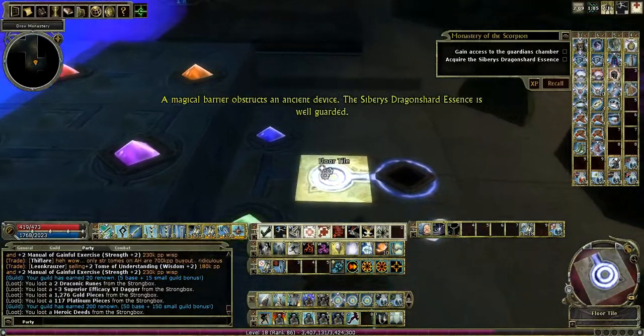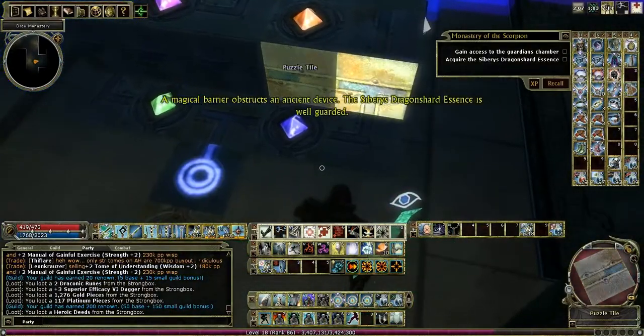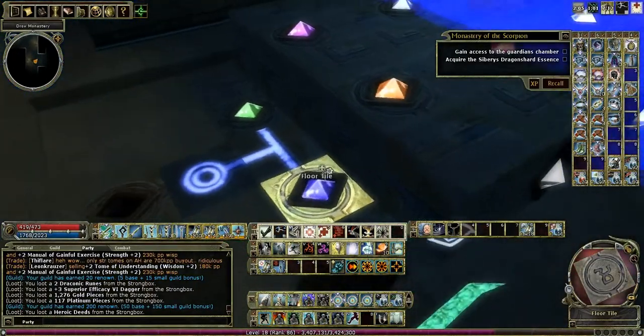A magical barrier obstructs an ancient device. The Sybaris Dragon Shard essence is well gone.